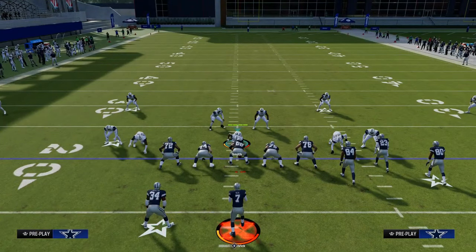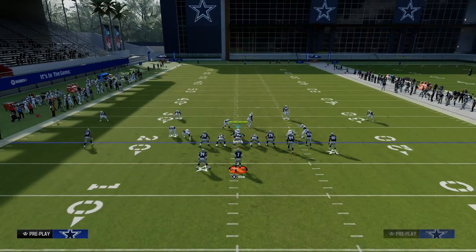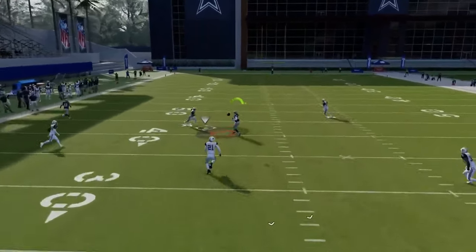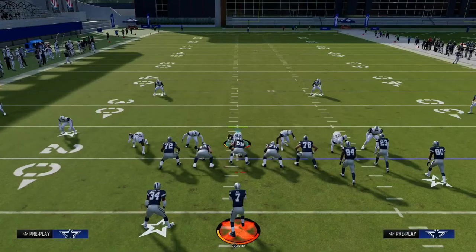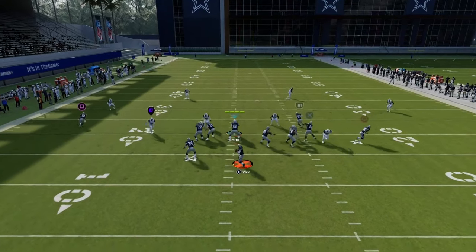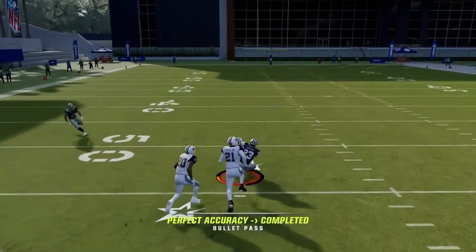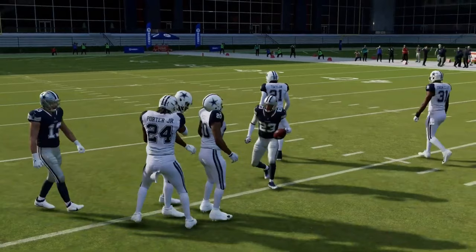We'll have a really good ability to defend verticals, which is one of the best plays in the entire game. If I try to throw this crossing route, you see how these safeties, when you bring them down into the box, are able to make a play on that. I'll show you what it looks like if I leave them backed off — you can see now I can throw this and catch it before he can react to the ball. So by bringing the safeties down, it's going to make a big difference.